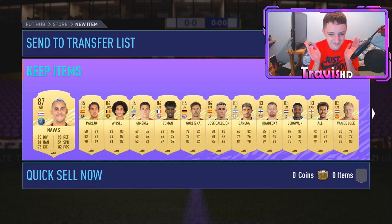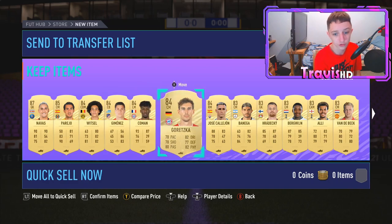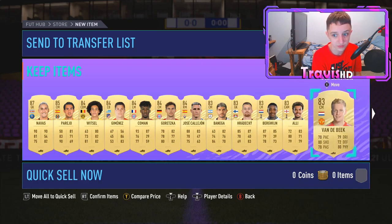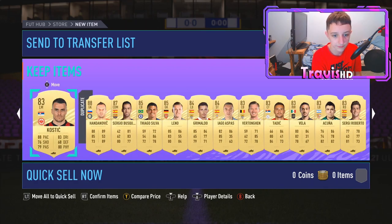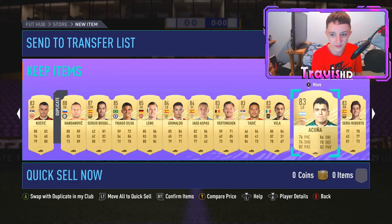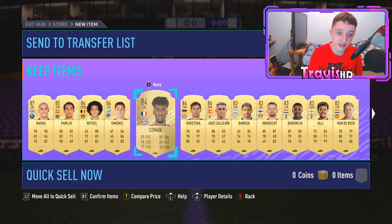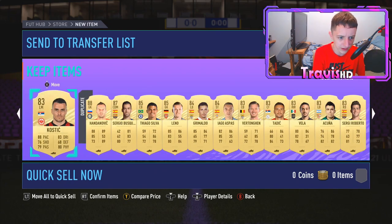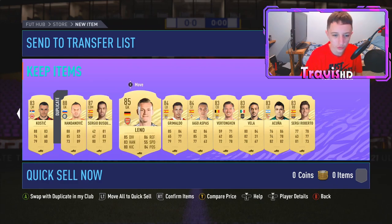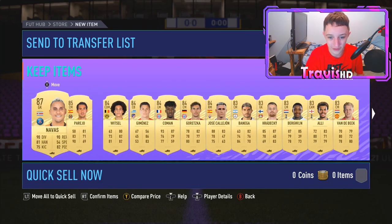Fodder boys! An 87 Navas, an 85 Perero, 84 Witzel, 84 Jimenez, 84 Koeman, 84 Goretzka, another 84 Jose Cagli. 12 duplicates. We could get like a Rashi in there which would get me some very nice bank. We've got a lot of walkouts — that is a lot of players. 12 duplicates. I should have thought this through before — not the best. I got one walkout there, a few 84s, an 88 and an 87. I'm going to have to use all nine of these players in some sort of SBC. We've definitely got a lot of fodder.